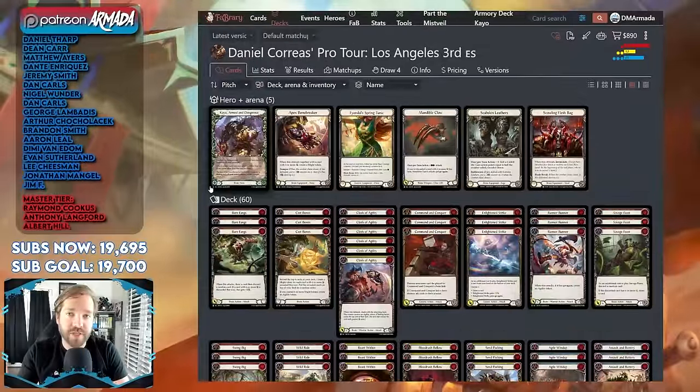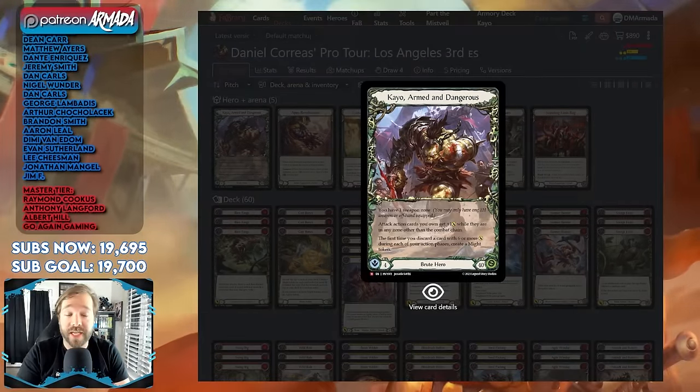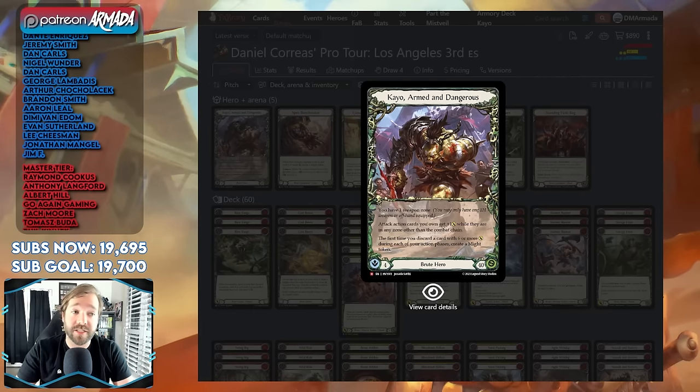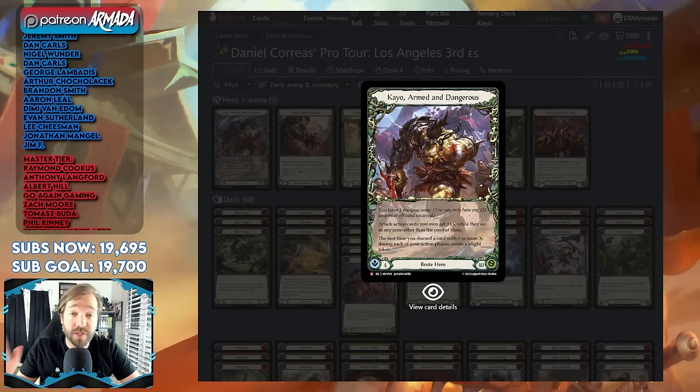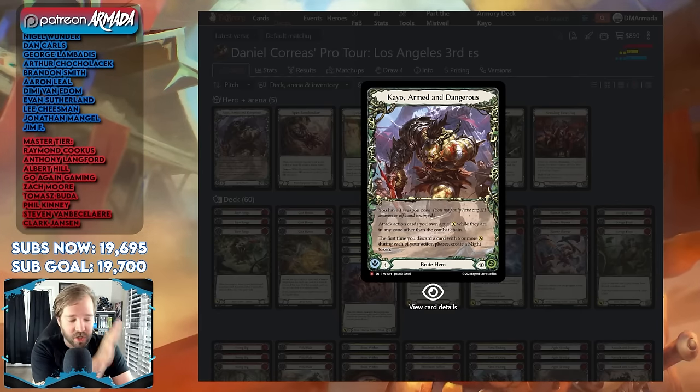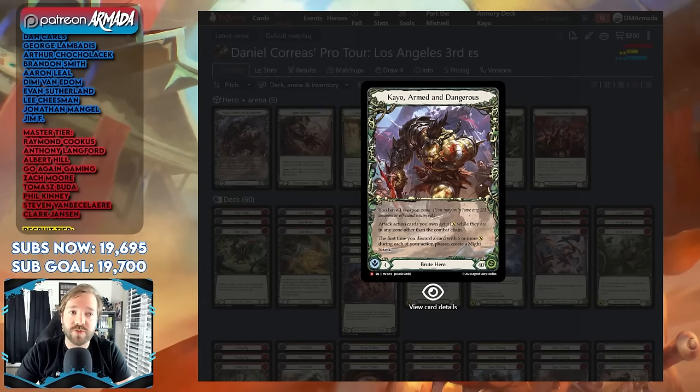Next up, as I mentioned at the beginning, is none other than Kao. Kao has continually shown, even with Dromite in the meta, that he is a deck to beat, if not the deck to beat. If you don't believe it's Azalea, it's probably Kao. He sets the math just on the table and makes you do something about it.